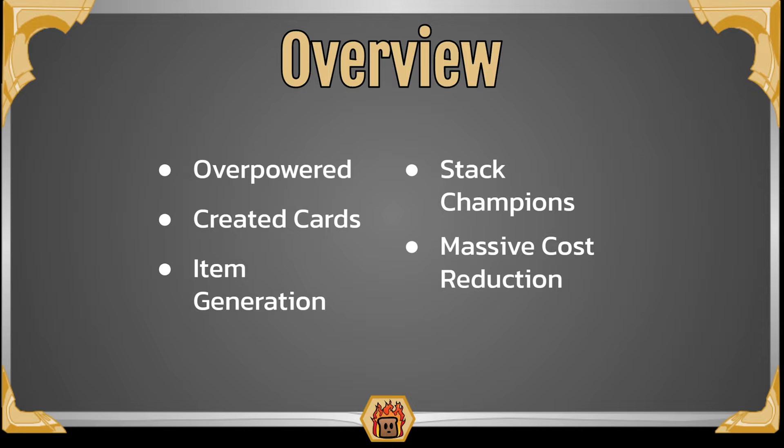Next up we have Massive Cost Reduction. This ties back to both your created cards and your stacking of champions. Every time you're playing created cards you're reducing down the cost of all champions by a massive amount, letting you cheat out both Aurelion Sol and any other champions for a massively reduced cost. Last up we also have Auto Level Up. From your star powers you're able to immediately level up any champions you play, which further incentivizes you to stack more champions and ties into you just being so overpowered.